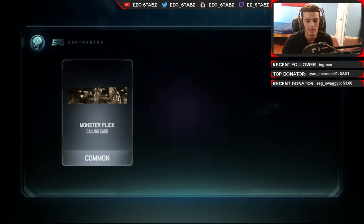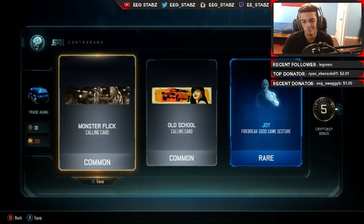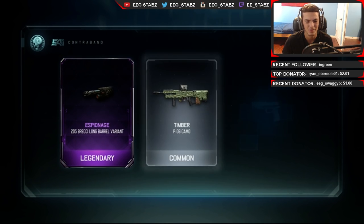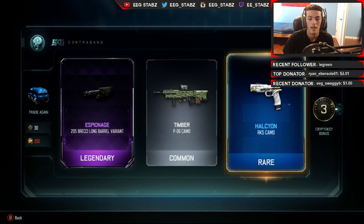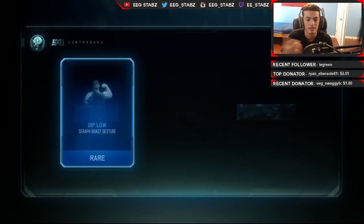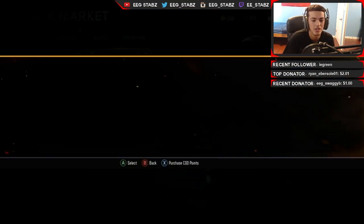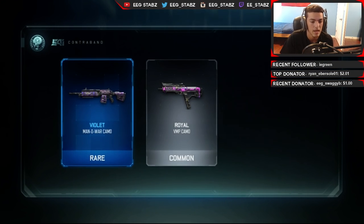Let's see if we get something good. Monster Flick - old school - if I get another calling card... Alright, that wasn't really too good. Espionage 205 Brecci. I love when I get nice camos that I can actually use on guns that I use. Like the Timber on the P06 - when do I ever use the P06? Never. RK5, I do have a decent amount of camos for that already. You can never go wrong with white though. Transgression on the L-CAR - I actually do have that on the M8 and a couple of the LMGs, so it's not too bad.